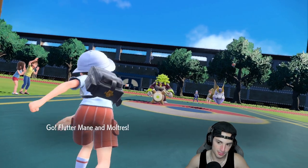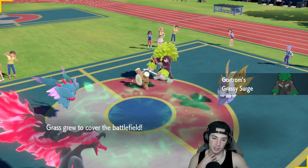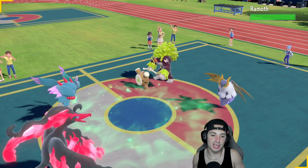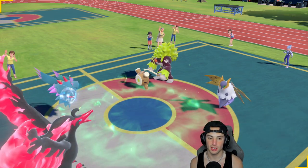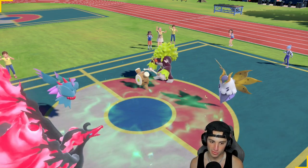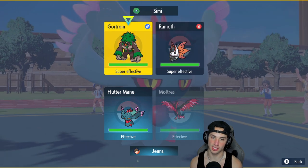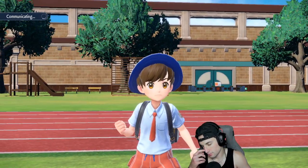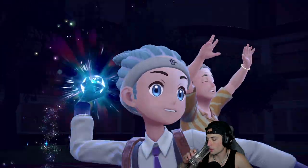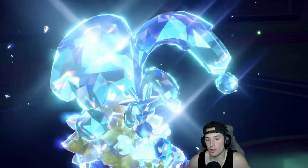It's gonna be Rillaboom and Volcarona — I kind of like Flutter Mane here. I kind of wish Frigoraf was out but we know Rillaboom's gonna Fake Out Moltres, and that's okay. We could Terastalize Flutter Mane — I think now would just be a nice Substitute turn. If Rillaboom's gonna Fake Out Moltres, Substitute could be the play. We can try to get off an Air Slash. He doesn't Fake Out — there's a nice Volcarona Tera right there.